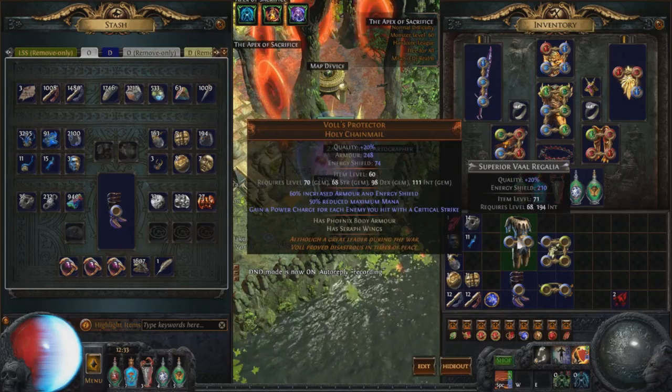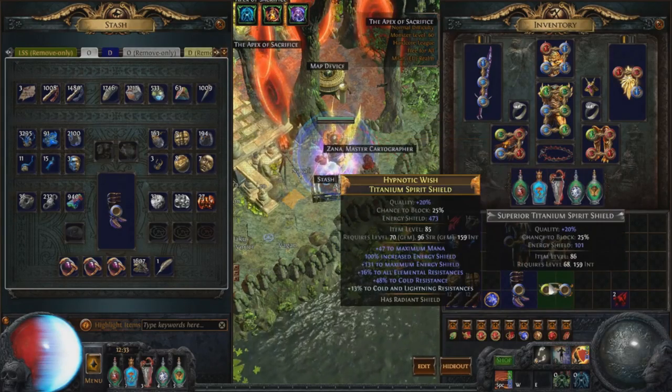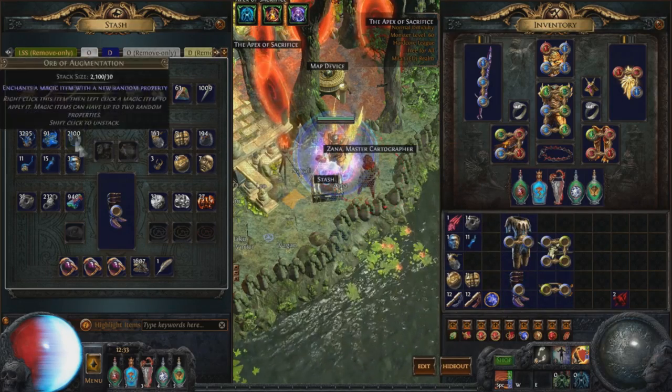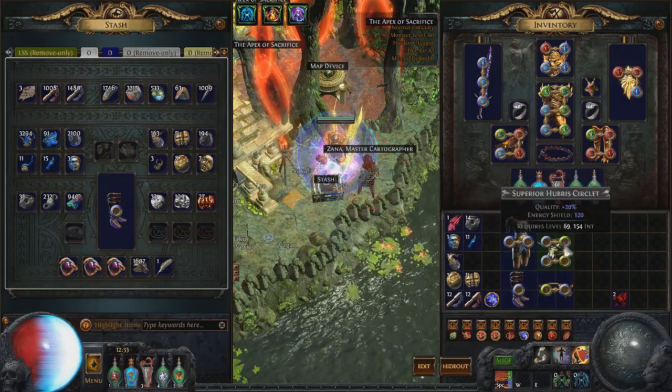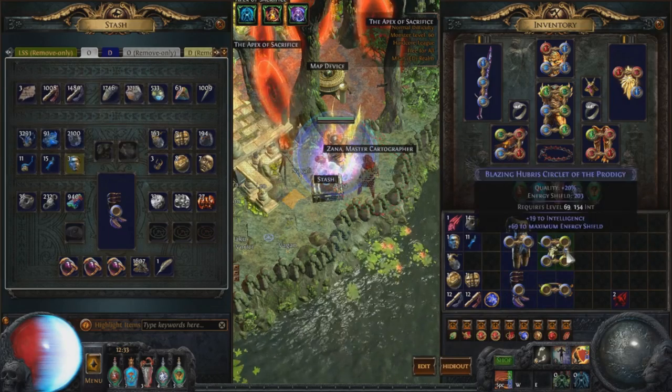Hey guys, Zizarin here. So there's a new league coming up and a lot of people aren't really familiar with energy shield. It can be slightly daunting for new players not to rely on life potions, and a lot of people ask me: Zizarin, how can I go CI early in a league?